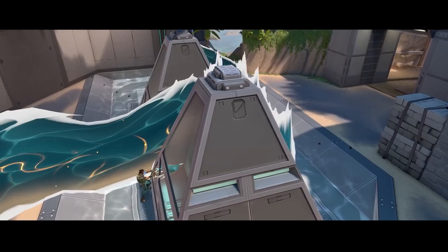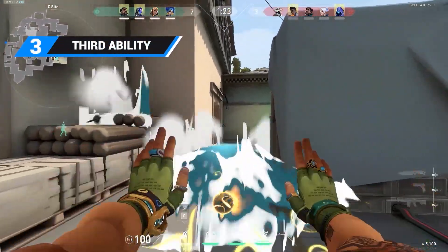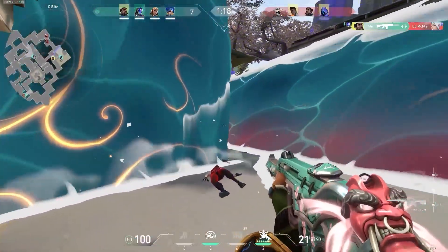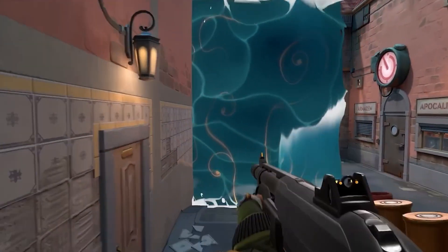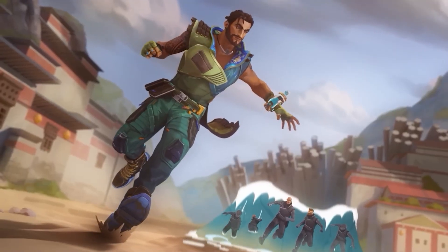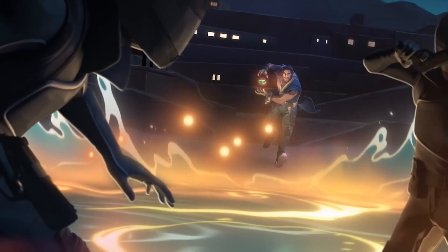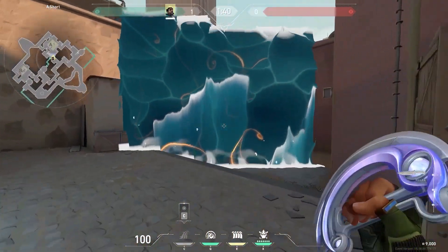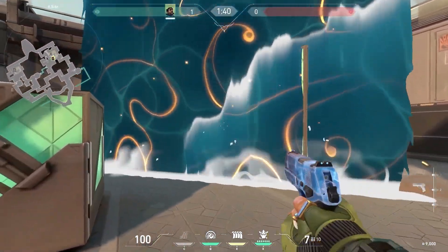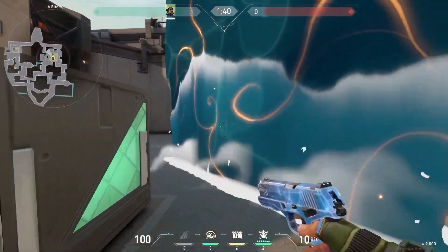The third ability in Harbor's kit is called Cascade. It looks like a tsunami wave slowing enemies standing in its way. You'll want to use it to stall attacker pushes or to help your team take space on the map. It also works as a very short-term line-of-sight denying ability, which can be used to quickly reposition to another location without letting your enemy know. It's interesting to see some kind of initiator ability on a controller agent, and we'll soon see how these abilities develop in ranked and pro play to figure out the true potential of Harbor's water-based kit.